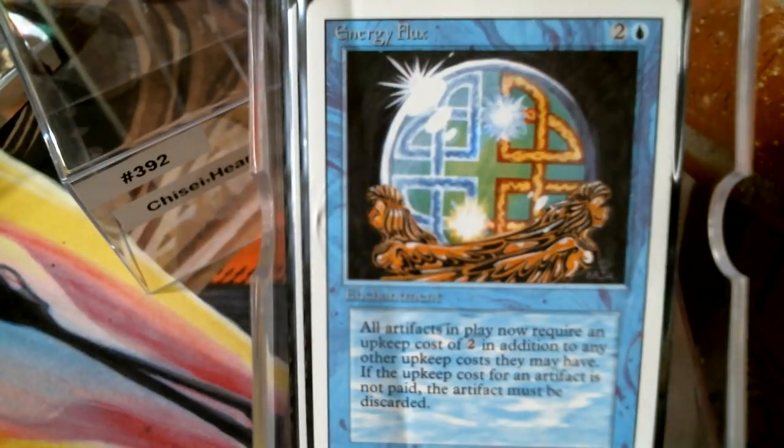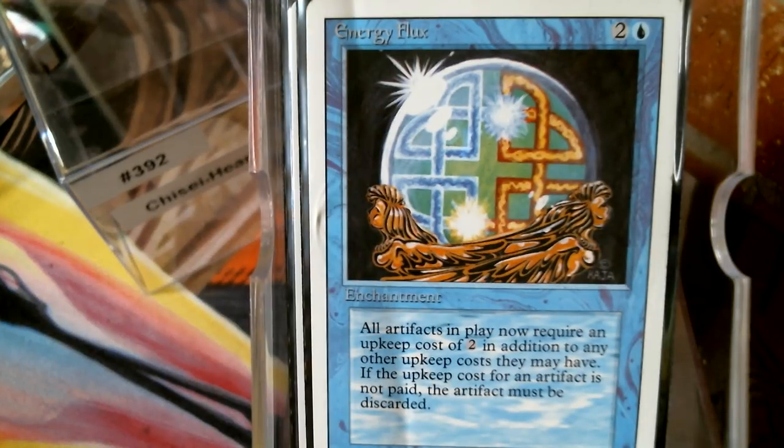Our last card is good old-fashioned Energy Flux. This is the revised version — it was in Antiquities first, then they brought it to the core sets a couple of times and I think they brought it back in Urza block. It's pretty sharp: if somebody's got a heavy artifact deck, that's rough — two generic mana per artifact per upkeep. There's the whole evil combo with Mycosynth Lattice but anyway.